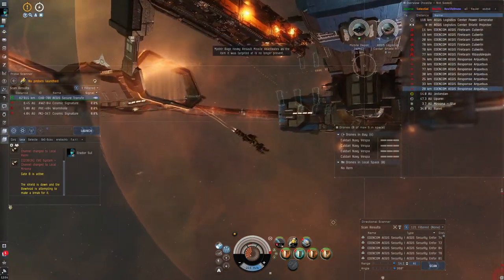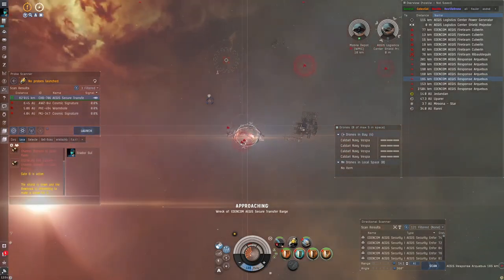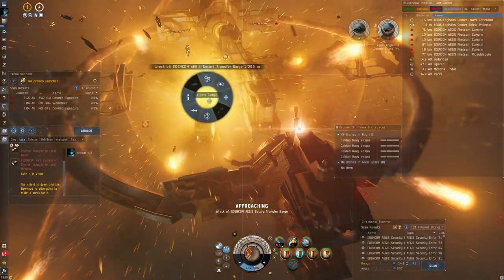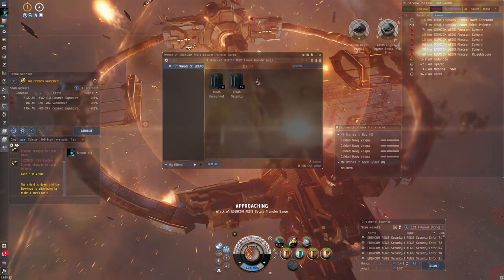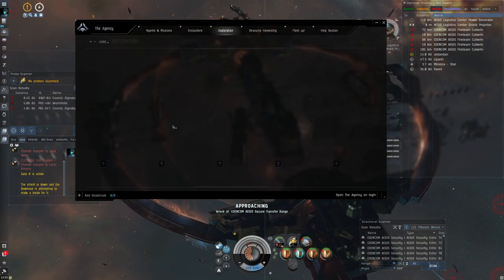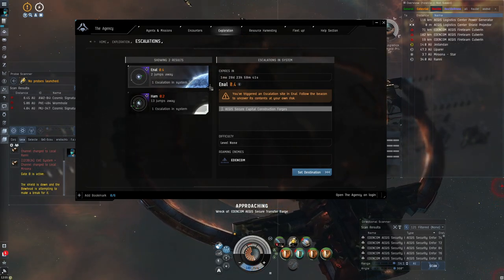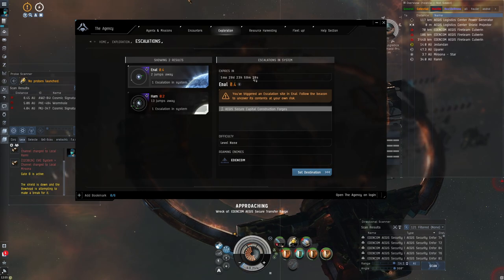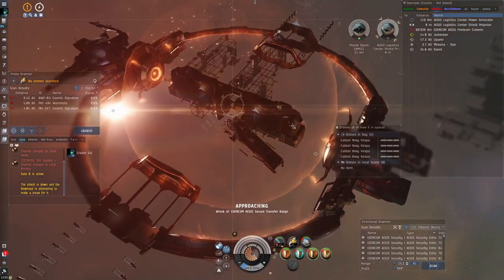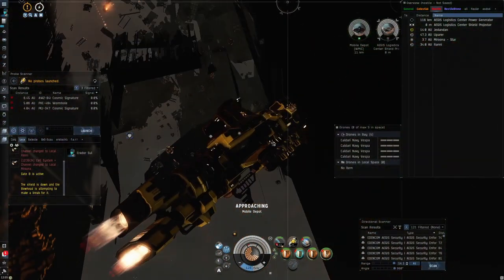Once the Bowhead dies, you will get the escalation notification and the response fleet will warp away so you can loot in peace. The loot itself appears to be something similar to blue loot from the Sleepers — this one is black — but my guess is you will sell these to NPCs. Interestingly, the escalation spawned by this site runs for two months, so you have two months to go and complete it, which I guess also just spawns somewhere nearby in low sec. If you triggered this in a wormhole, my guess is the escalation will be in the wormhole itself.